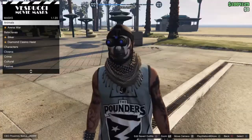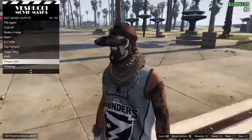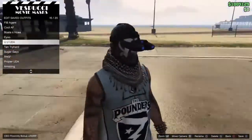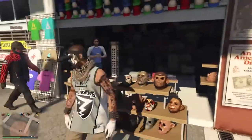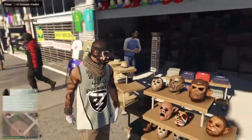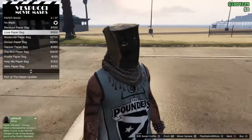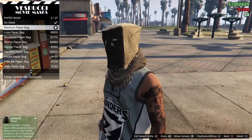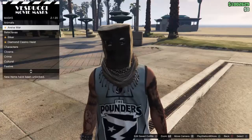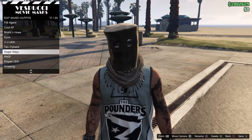When you get to the mask shop, go to your head section and then go to your saved outfits. Save the current look there. Then put on the mask or hat that you want to combine it with — for example, a paper bag. Once you've applied your chosen mask or hat, save the outfit again, overwriting the previous save.